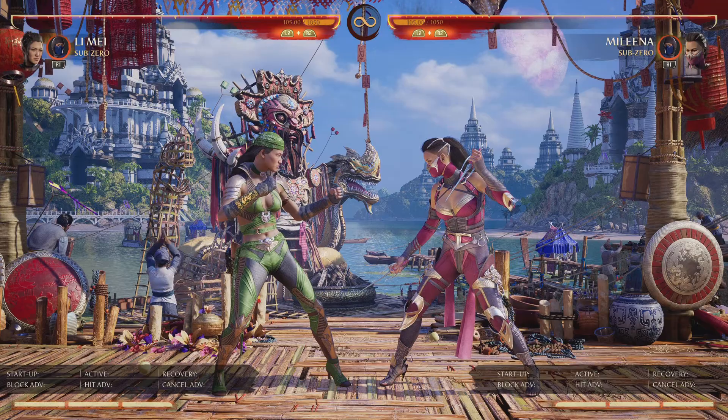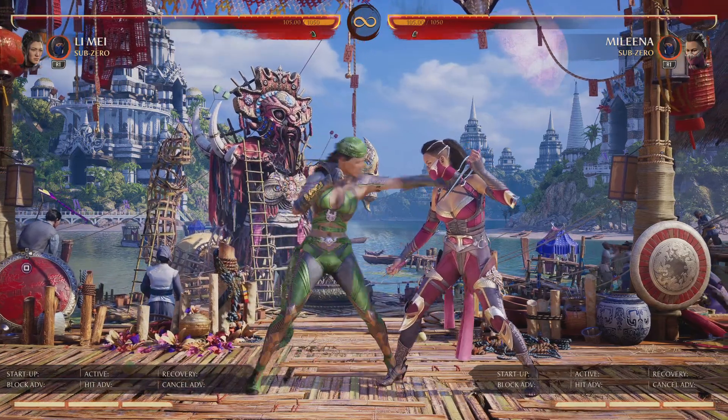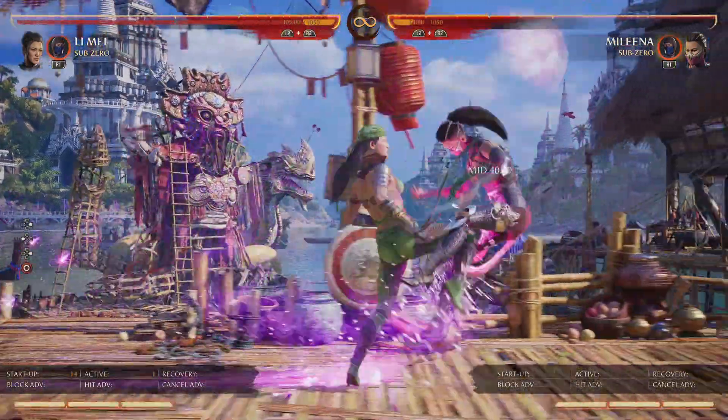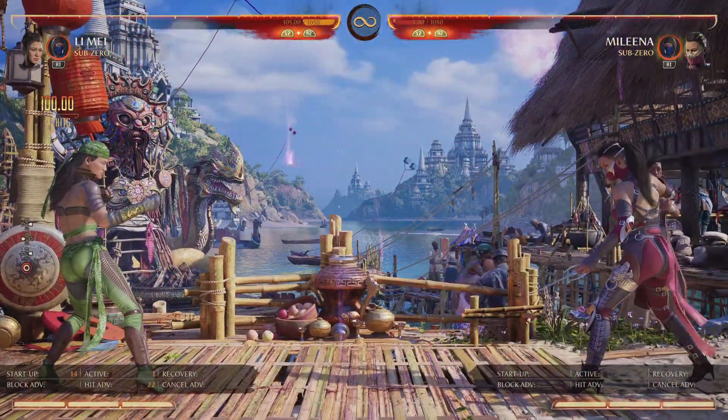I'm going to show you that by a simple move. So Li Mei's 1, 2 does 67.5 damage. Her knee does 100 damage.